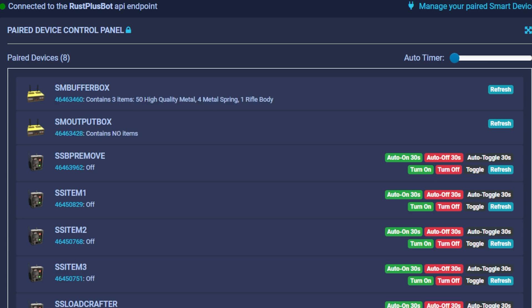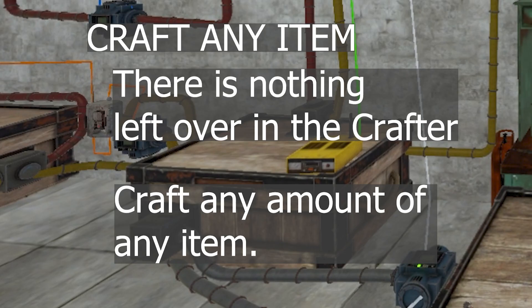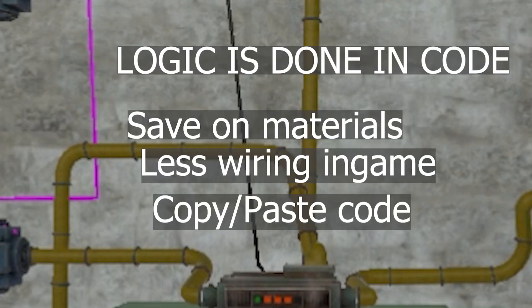Anyway, let's now have a look at some of the benefits of this circuit. Firstly it's expandable — to expand it you only need to add one conveyor and one smart switch, and then you can add another item to your cycle of blueprints, of which you can craft anything. There's no leftover materials in the crafter, so you can craft anything that uses all different types of material. And the best one is the logic is done in the code, so you're saving on the materials to build your circuit and the time it takes, because you can just copy-paste the code.